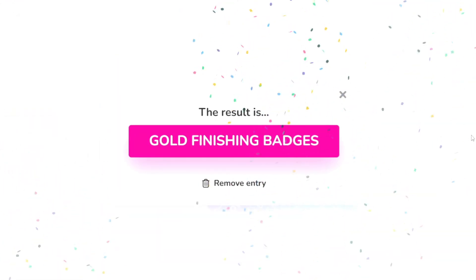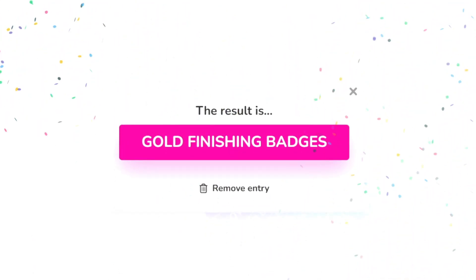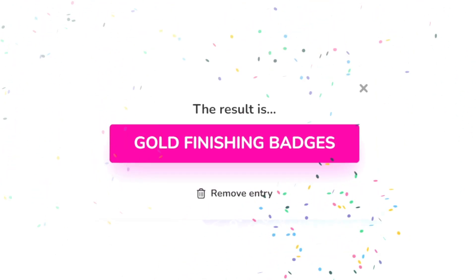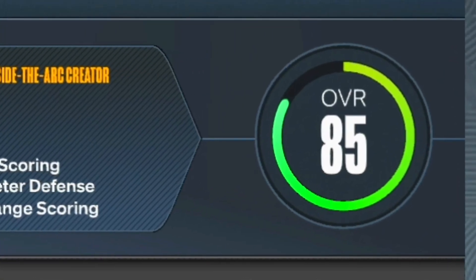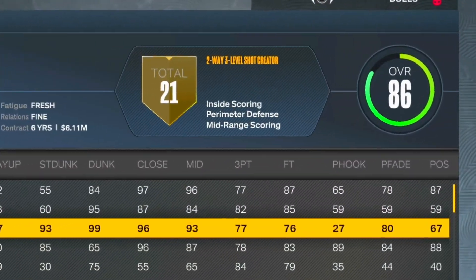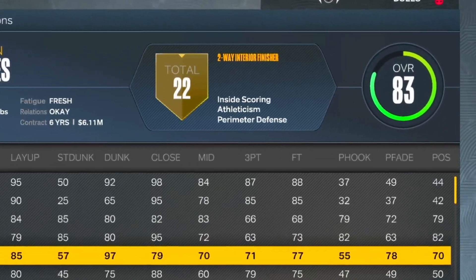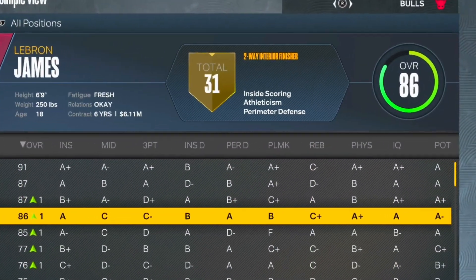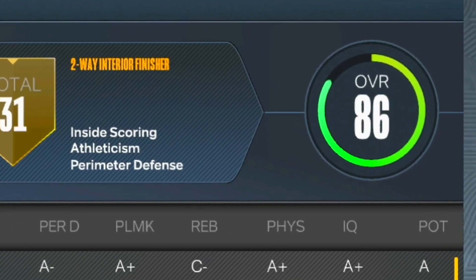LeBron is going to start off with gold finishing badges, which should put him at a decent advantage compared to Michael Jordan, who already has a plus two overall advantage at the beginning of their rookie season. MJ before the plus 15 dunk boost is an 85 overall, and after he goes to an 86. LeBron is an 83 overall before the gold finishing badges, and after them he matches Michael Jordan at 86 overall.